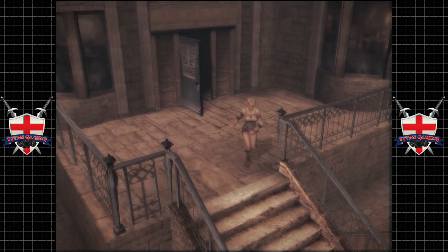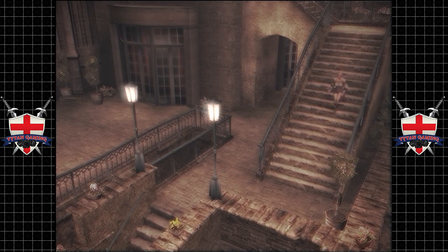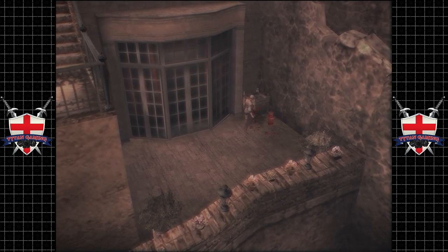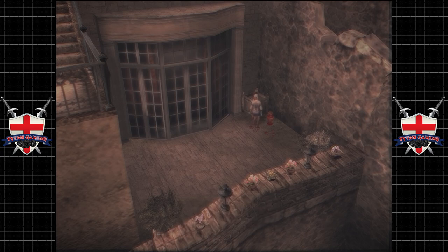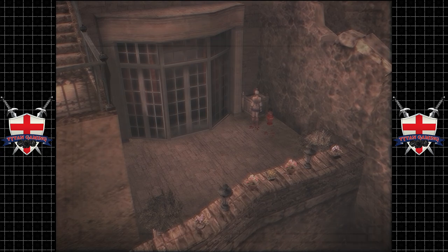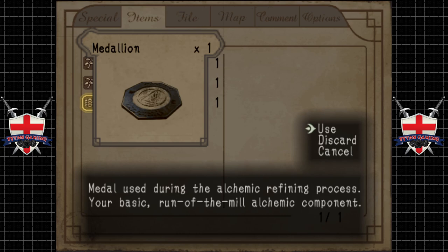Now I'm not sure what we're looking for or where we're going, but I do know we can kick open those red pots. So I just have to remember where they were. There we go. Medallion. What's that about? Medallion — metal used during the alchemic refining process. Your basic run-of-the-mill alchemic component.